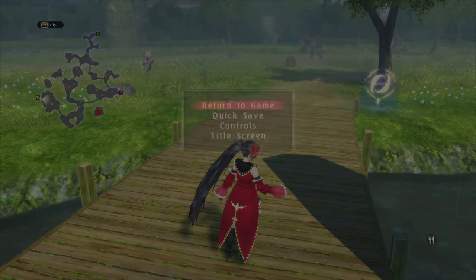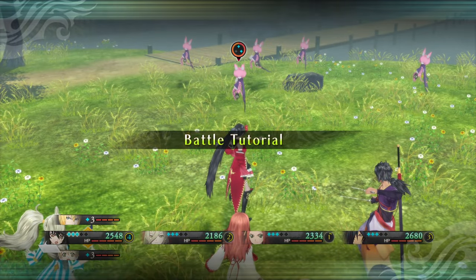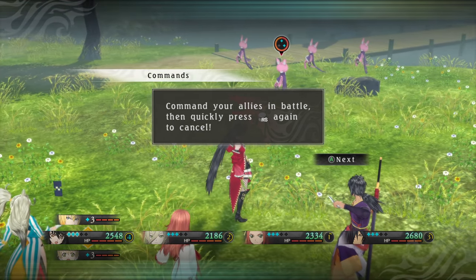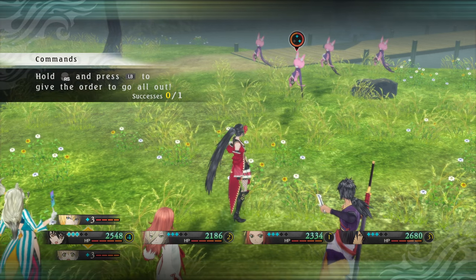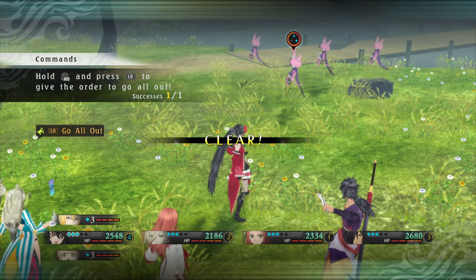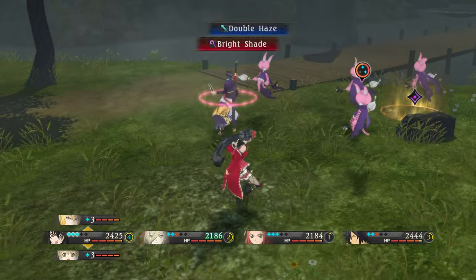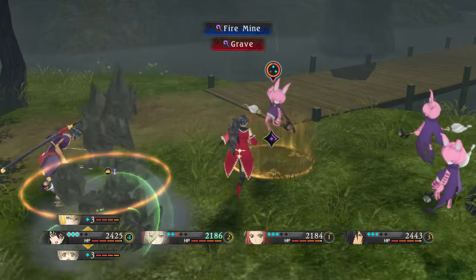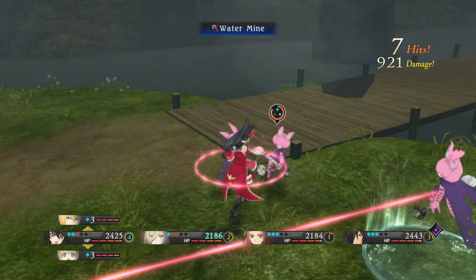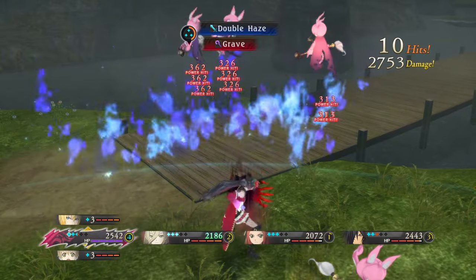Okay, there's a code red here. Ogres, slimes, those witches again. Oh no — what a disaster. Grant your allies and battles and press RS again to cancel.